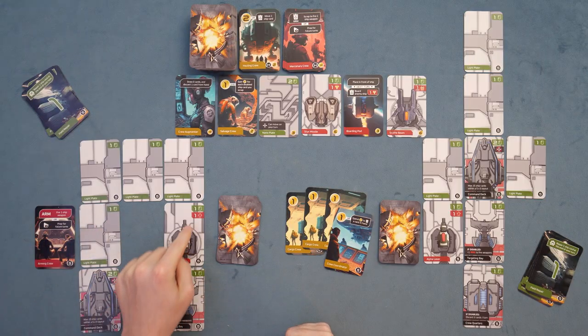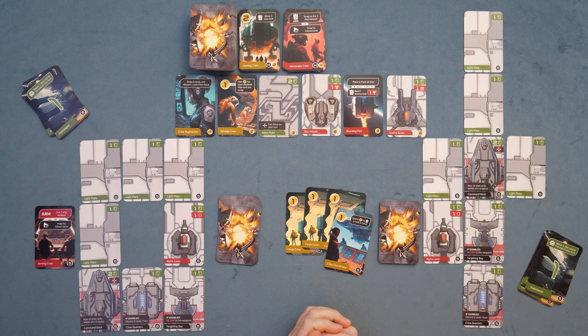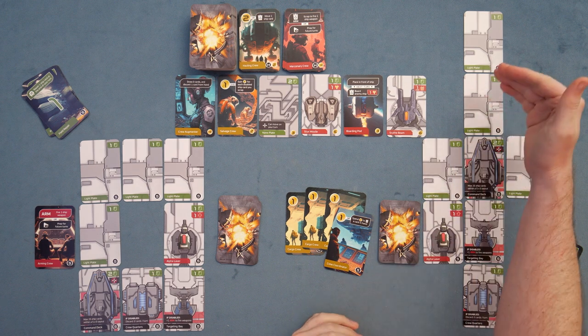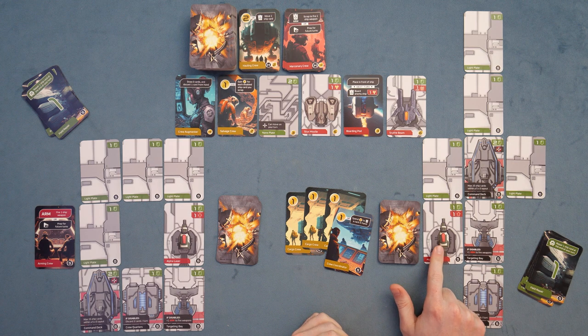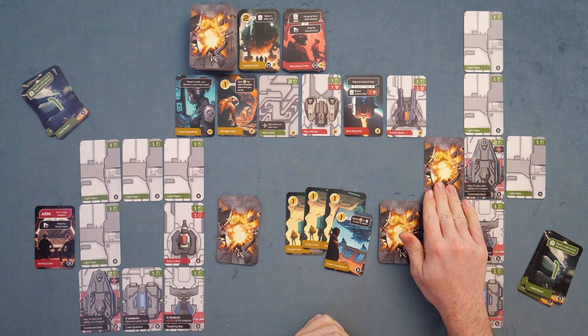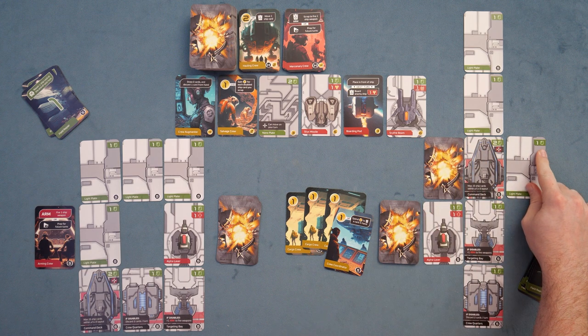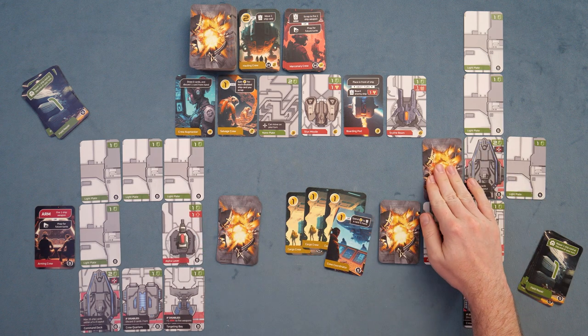Let's play our cards, use our arm, and fire our weapon. We're going to pick one of the lanes of the enemy spaceship to fire at. Right now we want to make our way down the center to take out the ship, but we might be able to take out the alpha laser fast. So let's go ahead and shoot that light plate — that's a one defense. Our one attack can take out this one defense.